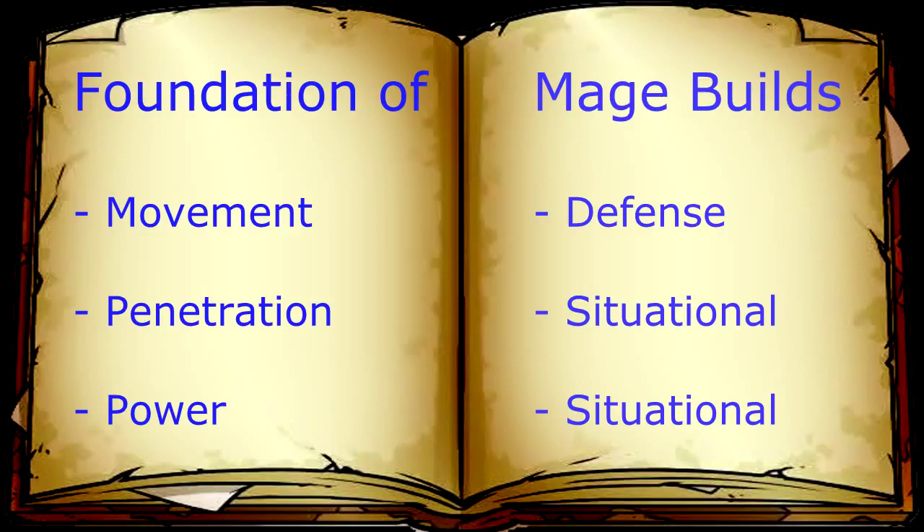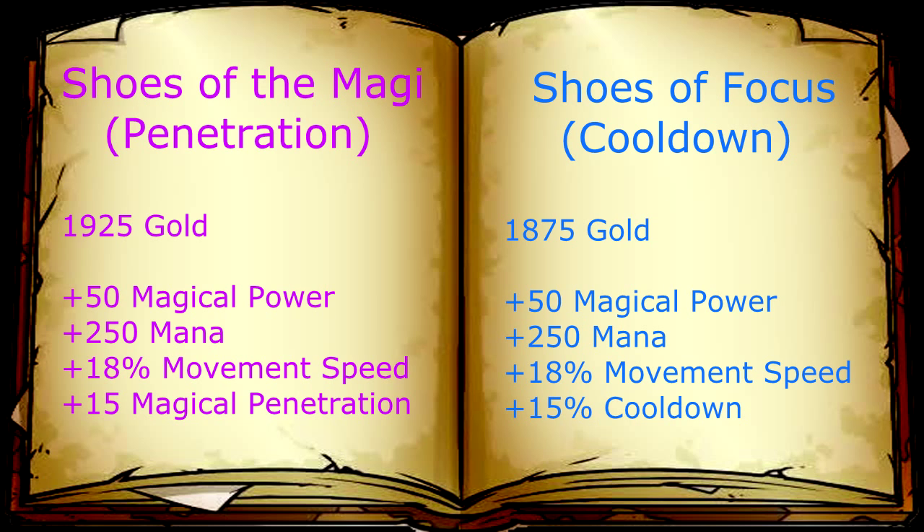Every joust build should include the following foundation: one movement speed item, one penetration item, a defensive item, a power item, and two situational items that you can interchange to adapt to the situation. With every mage build, boots are incorporated as our movement item.